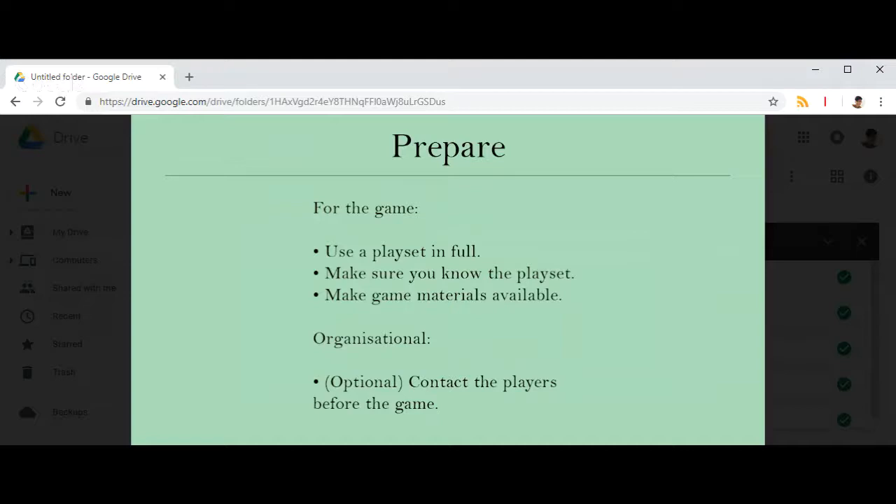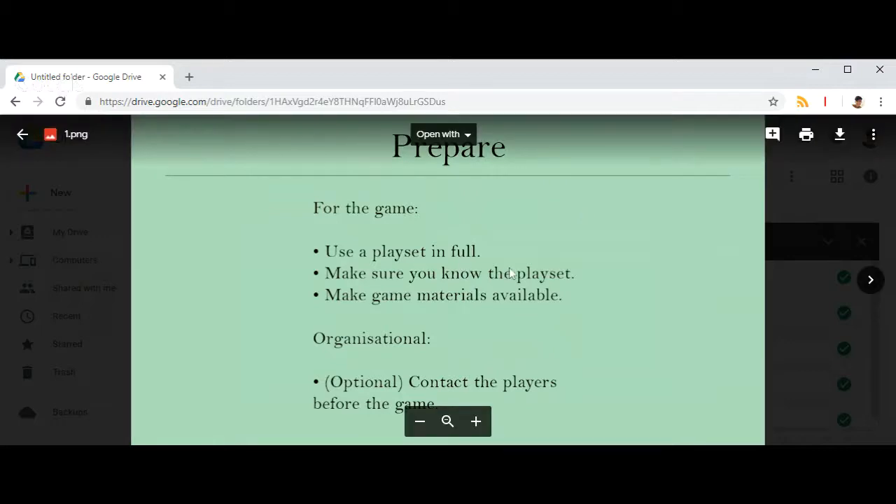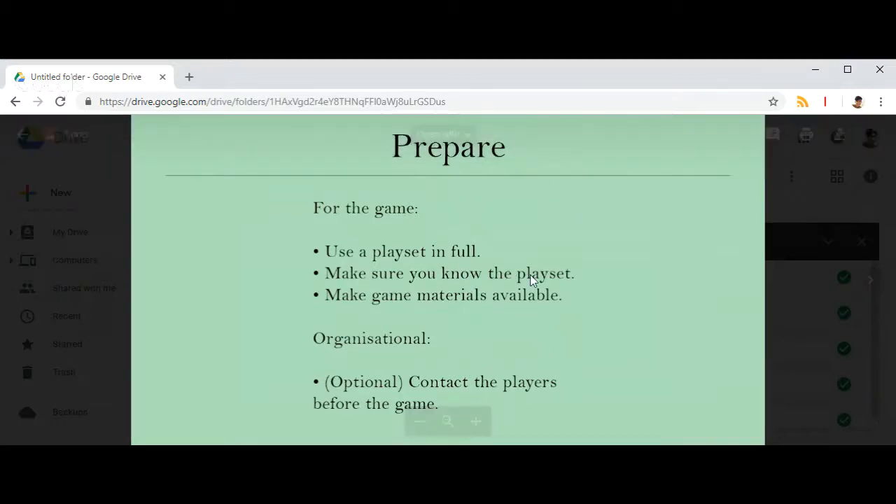Knowing the playset means you can guide players, especially in the backstory phase. You can step in and explain: this is the archetype, this is the family background, here is what they want. This makes the character-choosing process much faster and easier for players who might be overwhelmed and unsure what character to pick. It's important that you know your material and your playset.